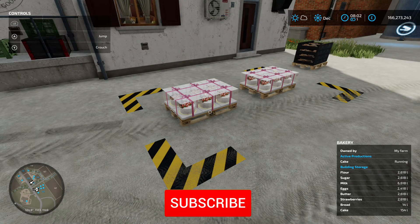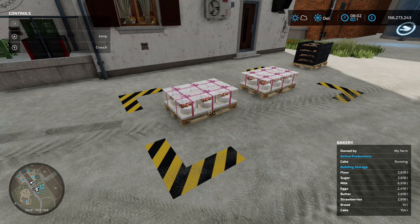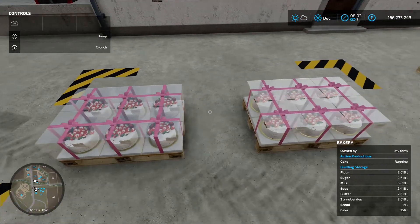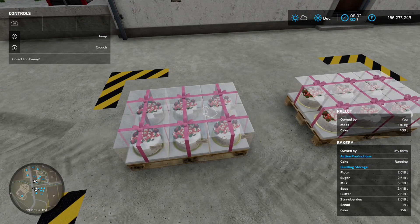Right, so we're back at the bakery and we've got some cake. I had to fast forward two months because I actually forgot to turn the bakery on to make the cake — so there's a top tip: don't forget to turn it on. So what we've got here, we've got two pallets, they're 400 litres each, and they're lovely strawberry cakes. I do like a bit of strawberry cake.